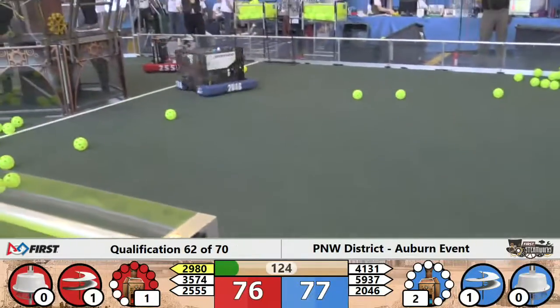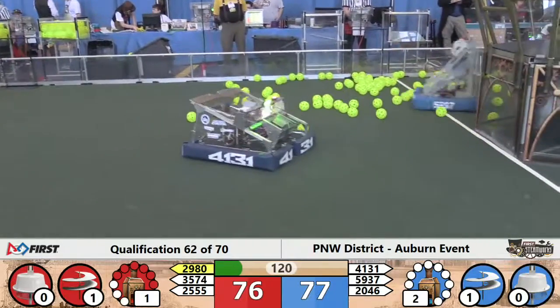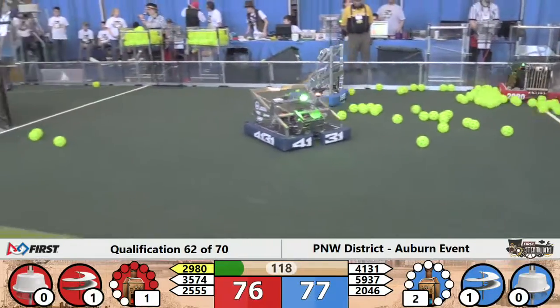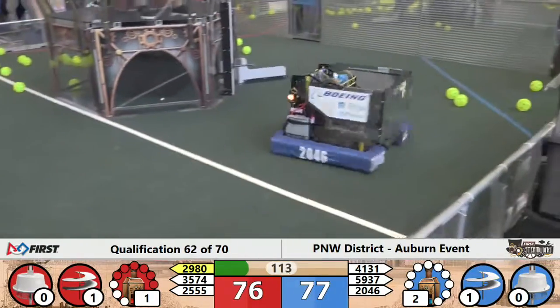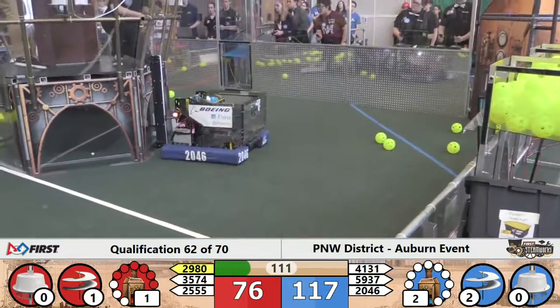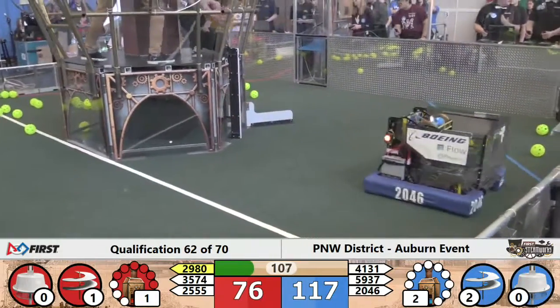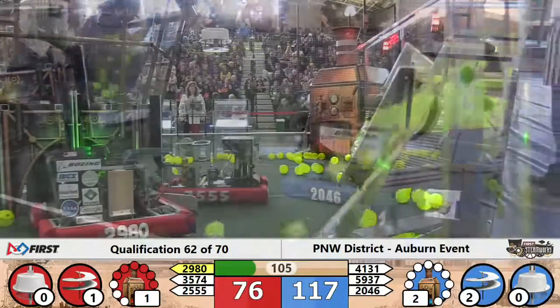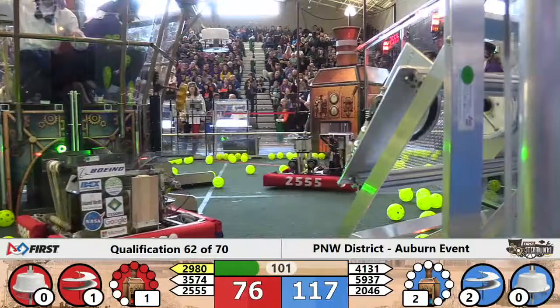All robots in the vicinity of their airships. 2046 now coming back towards the blue retrieval zone — they're going to push through the robo-rams, pick up that gear off the floor, and zip back down the field. They're followed closely by their alliance partner MI Robotics. MI going to align at the feeder station and see what they can take home. Meanwhile, at the base of the red airship, two red robots dropping off gears — the Robo-Rams there first on the center peg.